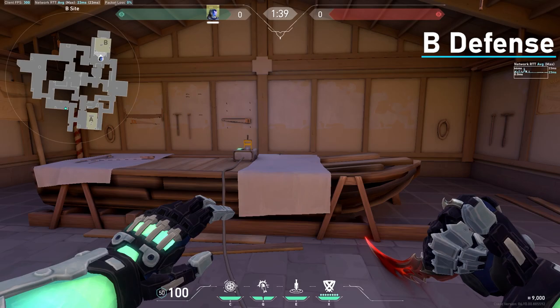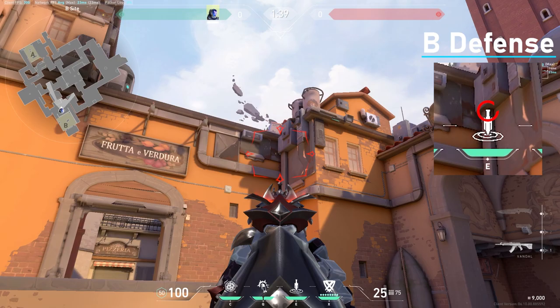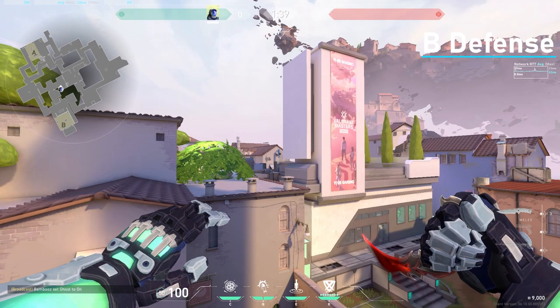An unbreakable knife lineup you can do from B is you come in the middle of this white rag, and if you aim your hilt of your crosshair right here and left click, it will actually be unbreakable.